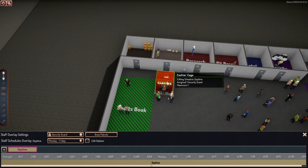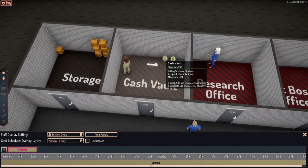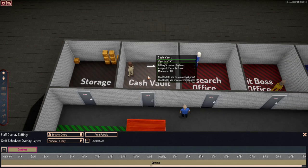The cashier cage is the same — only one maximum. However, when you get to the cash vault, you can have a maximum of 999. With the small casino that we have we don't really need that many, but if we wanted to add a couple extra we just left-click — one, two, three — so we have four security guards now. If you want to go down, just right-click and it takes it away. Left-click to go up, right-click to go down. Very easy, very simple.